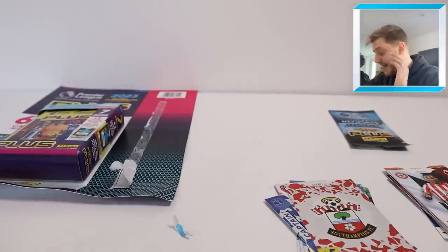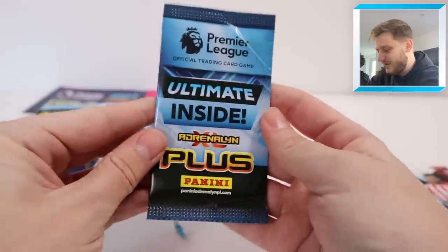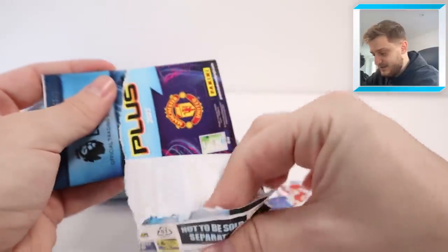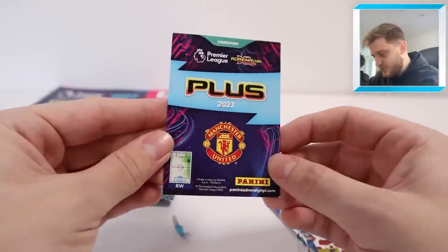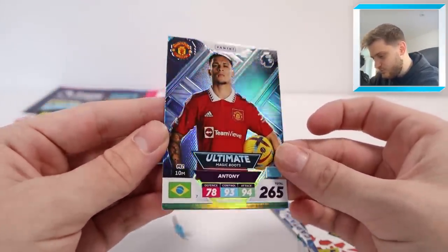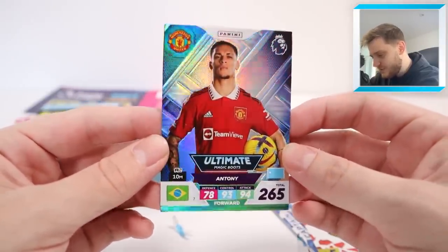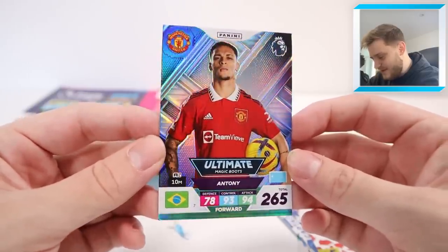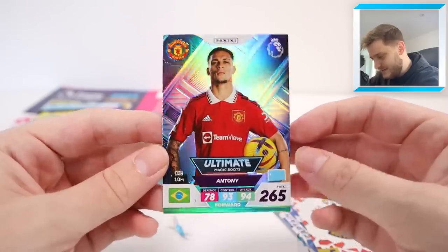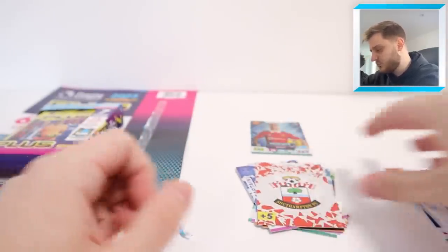That is the three packs on the outside. Let's do the Ultimate now - let's show off what the Ultimate card is. Hopefully it is a banger. It's Man United, so we definitely need it. The question is, who is the Ultimate for Manchester United? Anthony! Ultimate Magic Boots card. Wow, that is awesome - he's got his Premier League ball under his arm there. That is a lovely hit. Ultimate Magic Boots, Anthony - a need for the collection. You love to see it. Regularly 1 in 18 packs for those Ultimate cards.